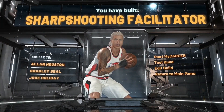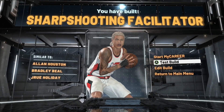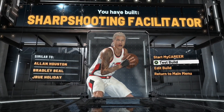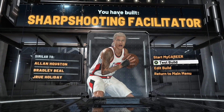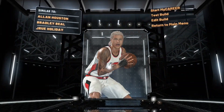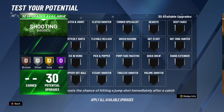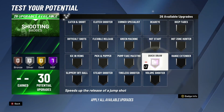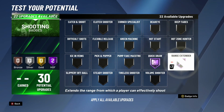I got the name 'Sharpshooter Facilitator' on my build. I'm gonna show you my badges too — the best shooting badges, best defensive badges, and best playmaking badges you can get with 10 badges. I'm going to test build and show you everything. The best shooting badges: I'm gonna max out Quick Draw on Hall of Fame. You need this badge on Hall of Fame for jump shot 38 — if you're a sharp, you need Quick Draw on Hall of Fame.